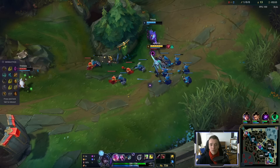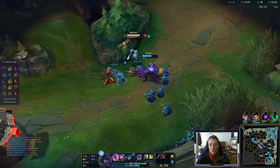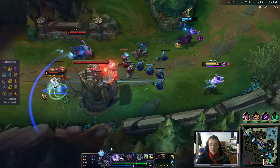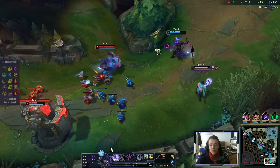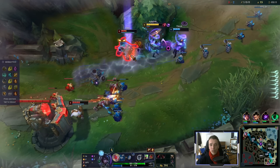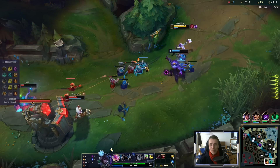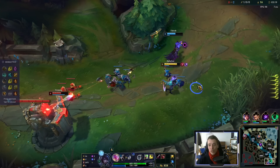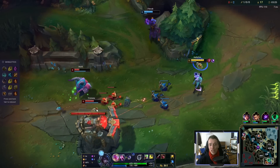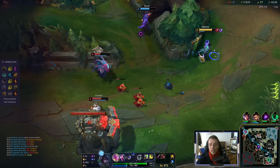He's quite a menace. Level 2 to 5, probably the strongest AD carry in bot lane. He is vulnerable, though, because of low HP, but we do have Cut Down to kind of weaponize that. Many people are afraid to play Aphelios because he looks so complicated, but just press Q, change weapons, and press Q again. Keep auto-attacking — that's what playing Aphelios is.